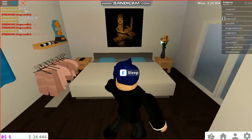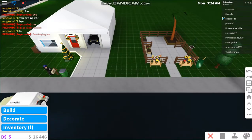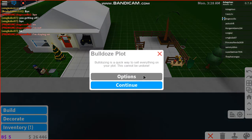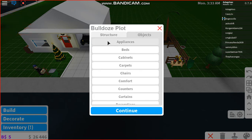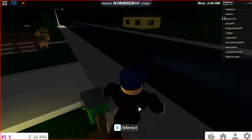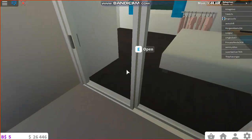I used the bulldoze mode — this one right here. If you click on it, it says options. You can see objects and keep them by clicking on them, so with structure you can continue. Everything else goes away. It got rid of walls and everything, which is why my posters have gone.